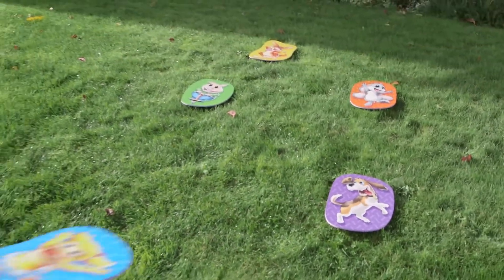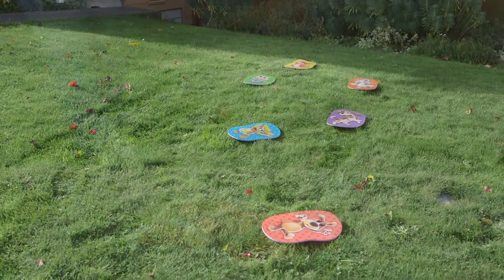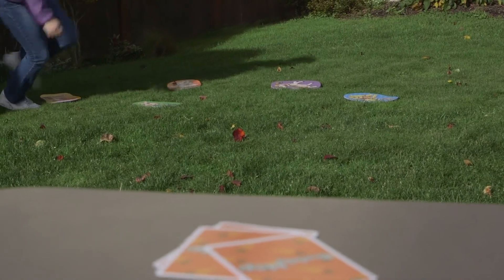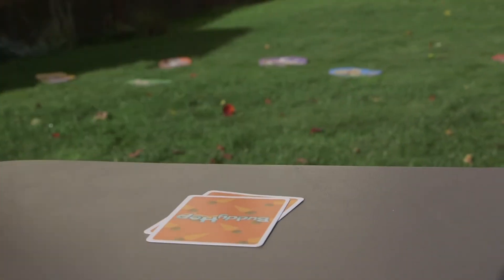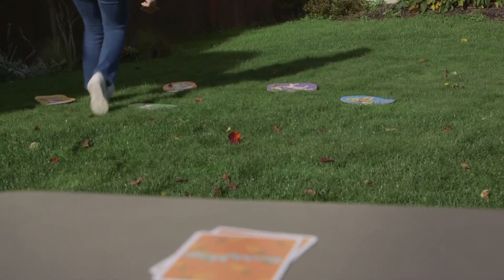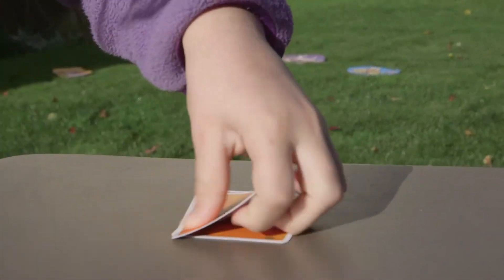To set up and play the game for visual association, place the six character mats at a great distance from each other — don't be afraid to get creative — and place a table near the play area. This version is great to play outdoors where you have lots of room to run. For this game variation, players will have to take many steps to travel from one mat to the next.